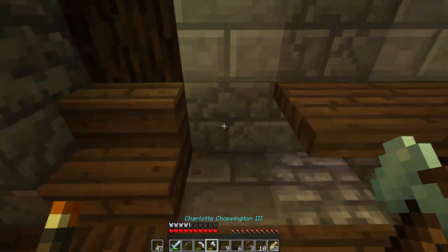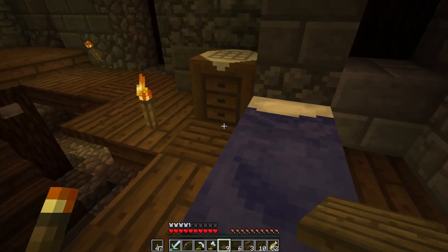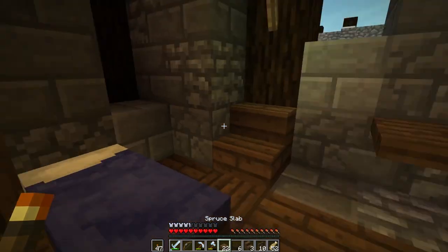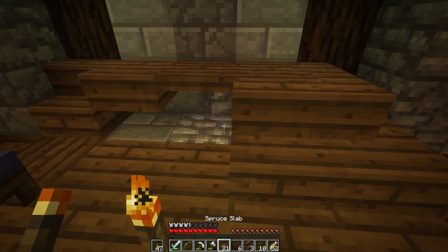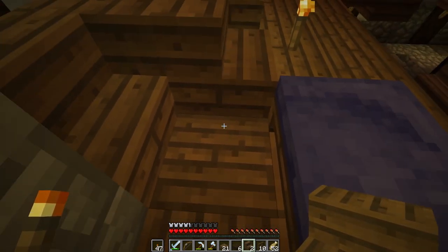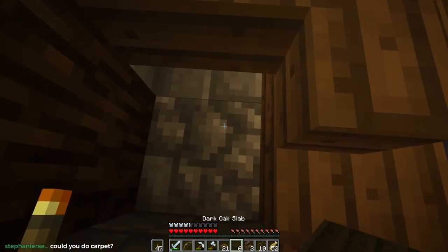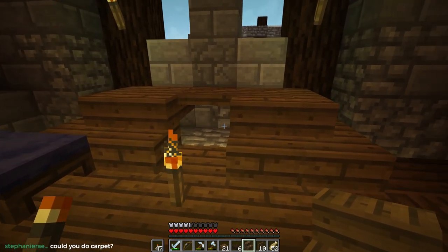Then we could alter the texture a little bit and have the trapdoor thing there, and then some slab. One nice thing about building inside is that I'm within arm's reach of a crafting table. And then although we do stairs there, we miss out on these textures - we cover them with stairs. So that feels a little bit more, a little bit nicer.